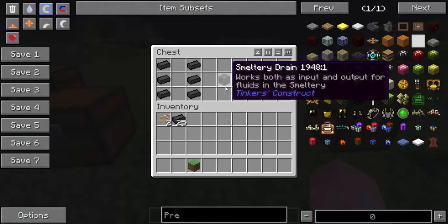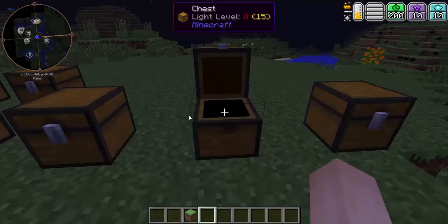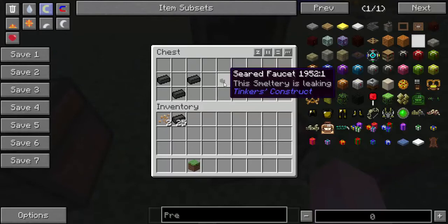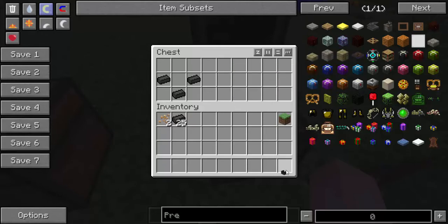Next, you're going to need the smeltery drain — you'll need 2 of these. The way you make it is 3 bricks along the right and left side all the way down. You're also going to need 2 seared faucets, which are used to pour out the liquid you want.